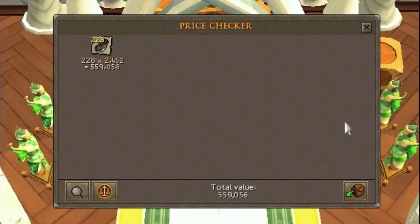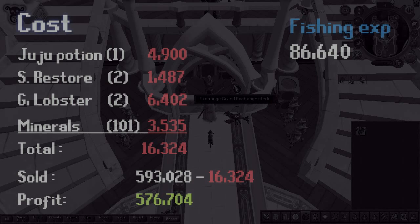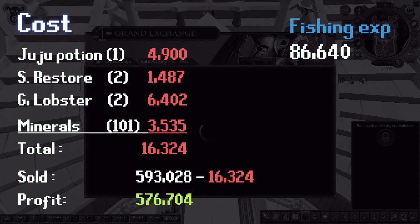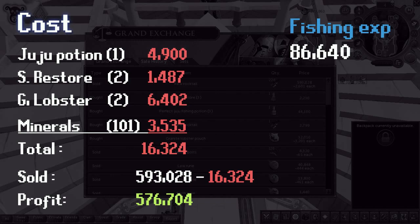Checking the loot from one hour, we get 559k in the price checker. The cost of the entire process was very cheap — the juju potion, super restore, granite lobsters, living minerals, and whatnot came to a little over 16k gp. With that in mind, we received 576k profit.